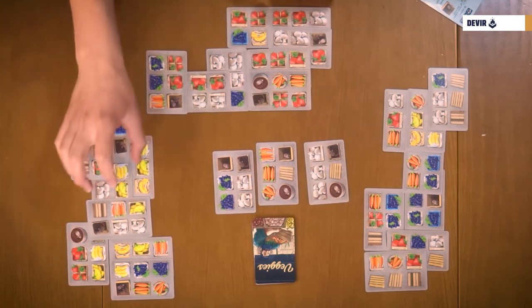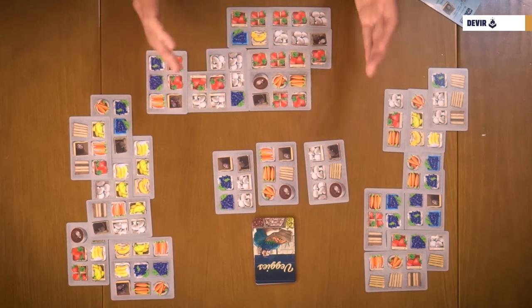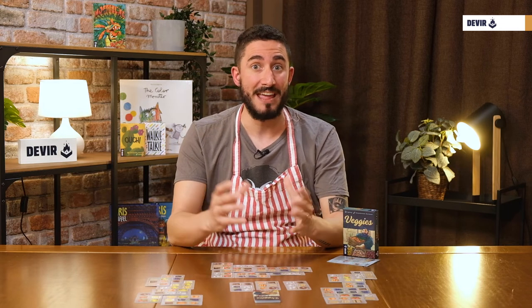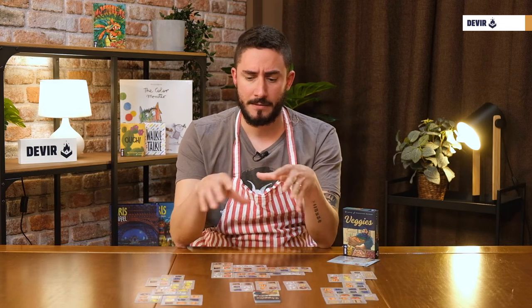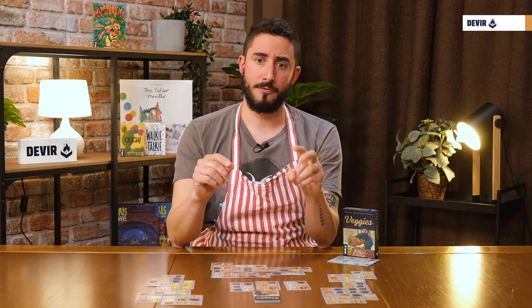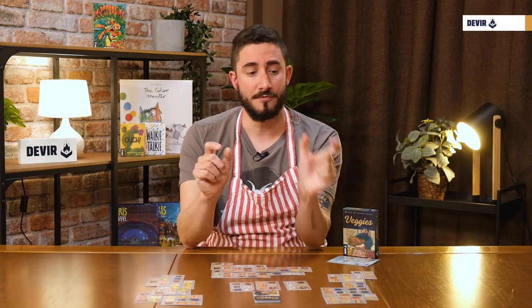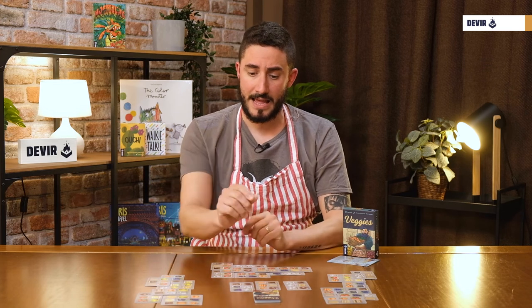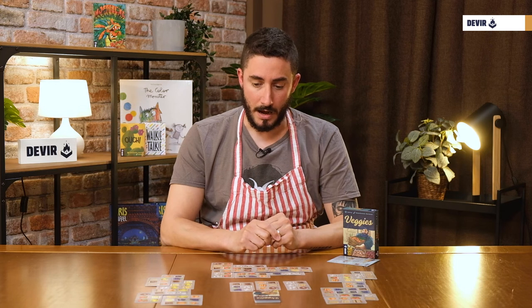Each player checks for their goods — strawberries, grapes, bananas — and the same for all players. At the end, the player with the highest score has the best stand and wins the game. There are also a couple of variants: if you're playing with just two players, you check for the two biggest groups of each player, not just the biggest one. And with four players, you can make teams and play two versus two, adding the scores of both players against the other two to determine the winner. And that's Baggies — a nice game about selecting and constructing that you'll want to play more than once. We hope you enjoyed it, and remember to keep playing. Bye!